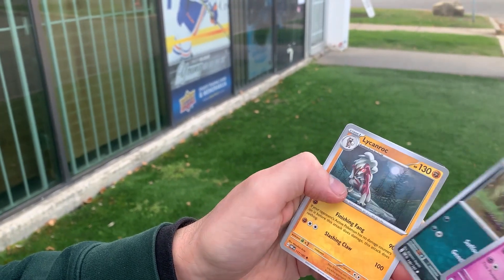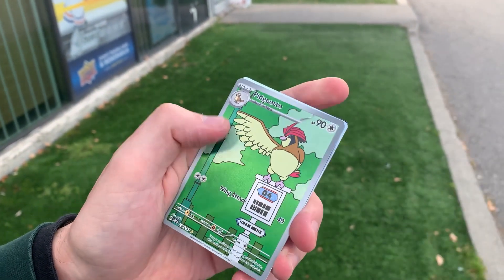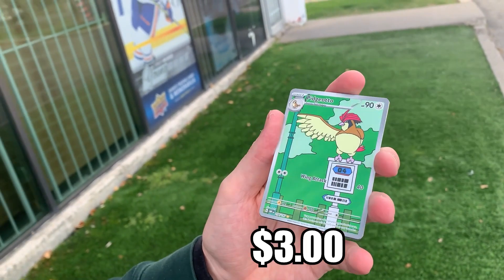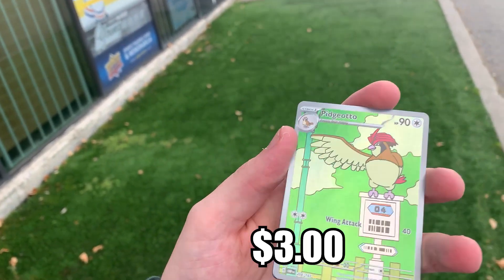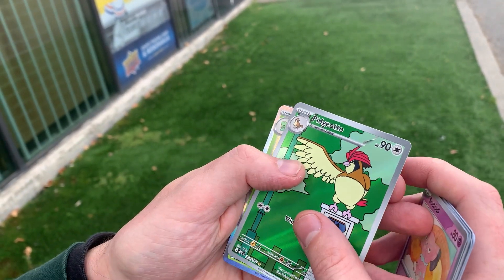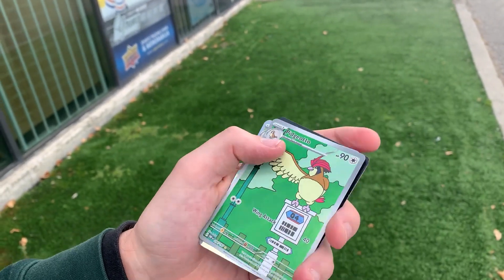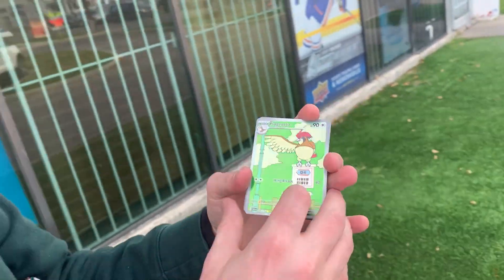Drill Bird, Cub Chew, Provo Pass, Cast the Kid, and then we get — we got the Pidgeotto! We do get an Illustration Rare. That is beautiful, look at that. I actually have the Pidgeot as well, so that's going straight with it. And in the back, just a Scovillean. So we only got one ultra rare out of all the packs so far, but we have one more LGS to hit up — we're going to go there right now.